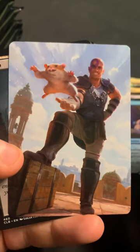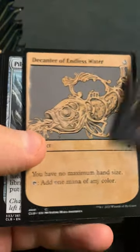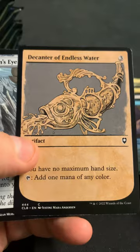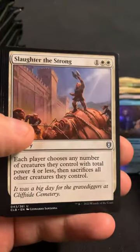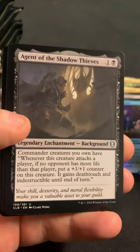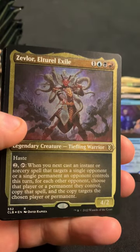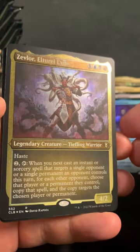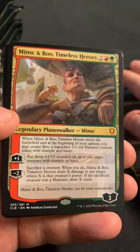We got a Minsk and Boo in the art card. Even this Decanter of Endless Water is a decent common. Zevlor as our etched card - that's a rare. Hey, that's a decent one.